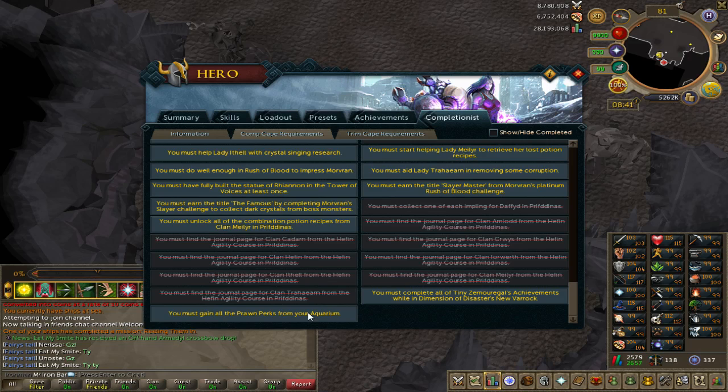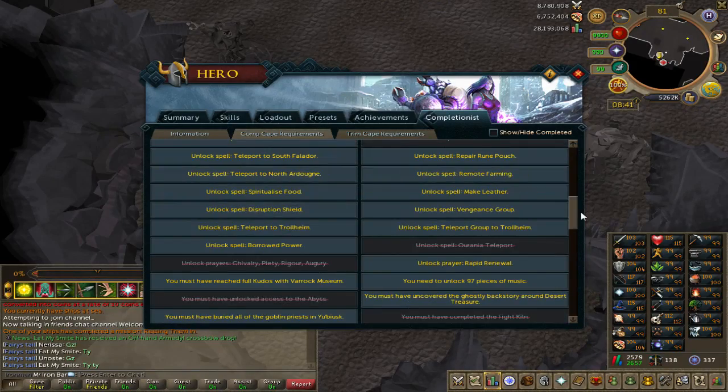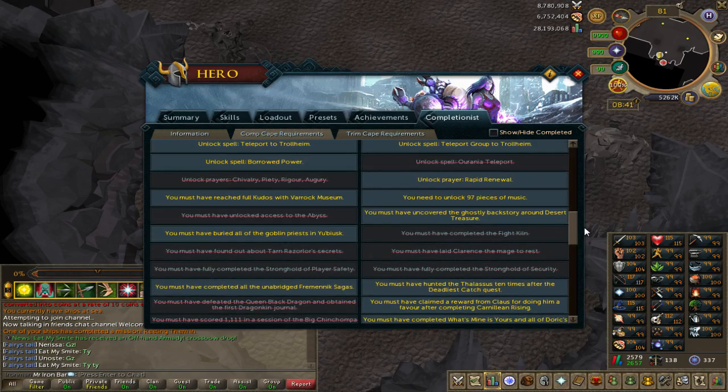The last two items are: complete all Tiny Zervigon's achievements, which is a post-quest thing, and gain all pawn perks from the aquarium. The aquarium one is going to be a little challenging and time-consuming since it's related to fishing — it's actually a post-99 thing I have to do.